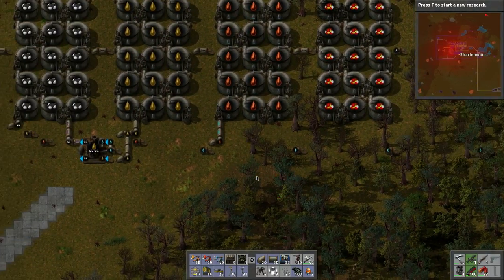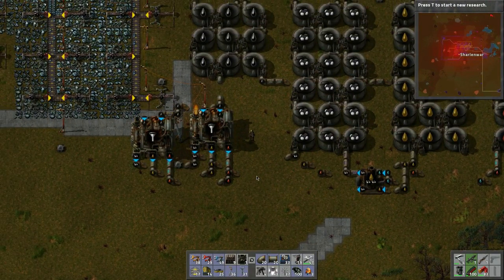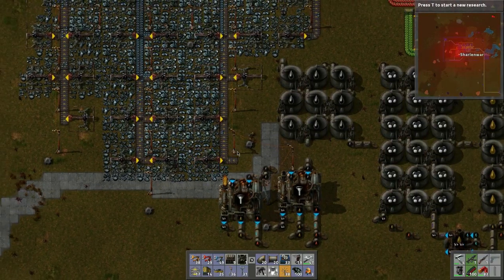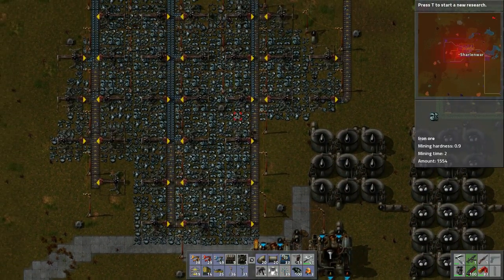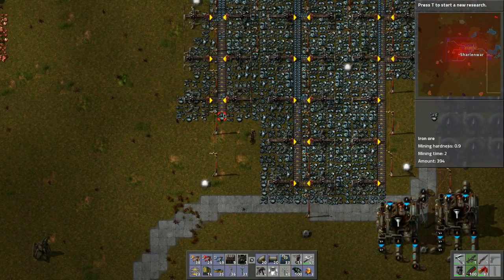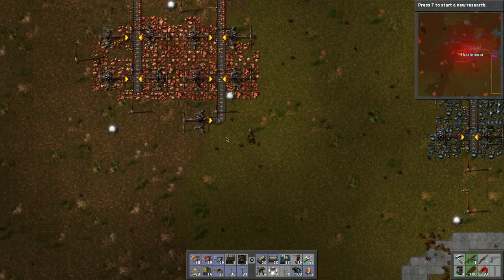With water hooked in, we can move the water over for the advanced oil processing as well if we'd like. We can probably work on that eventually. Let's take a look at the copper reserves — looks crazy. Let's repair this.